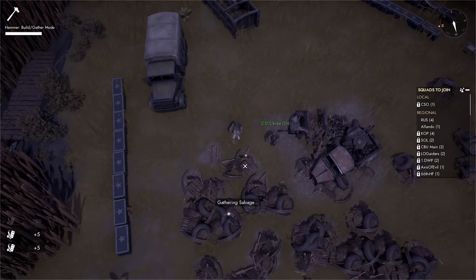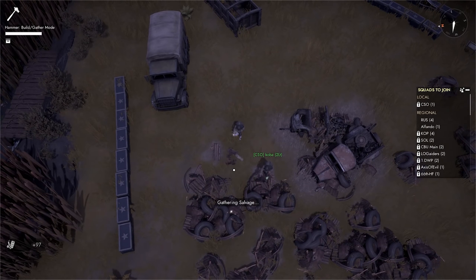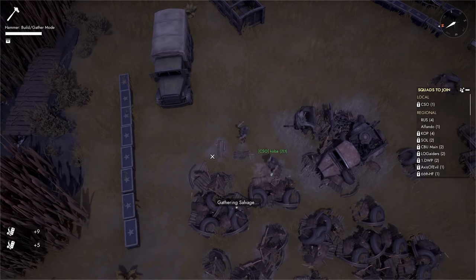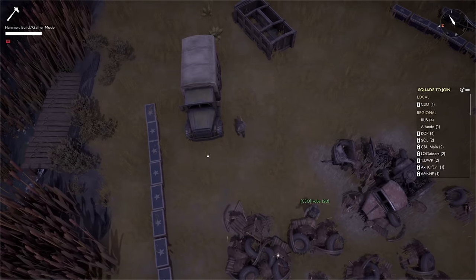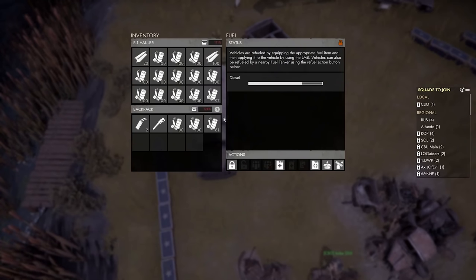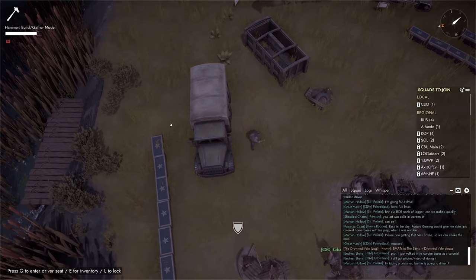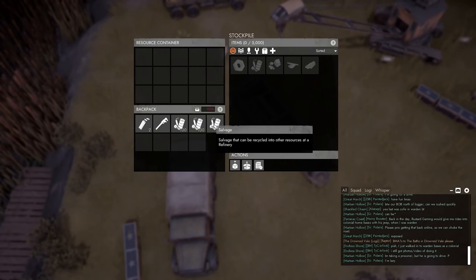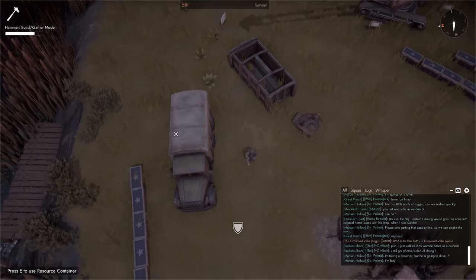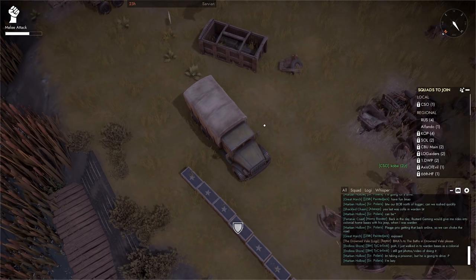Now that you can gather raw materials and refine them, you'll need to know how to use these materials to make equipment and weapons. Quick note: BMATs are also used in building, so everything you see that is built up by players has at some point required BMATs. Some structures require other materials, but most will require BMATs. So just supplying BMATs to a front is an option that you can do as well.